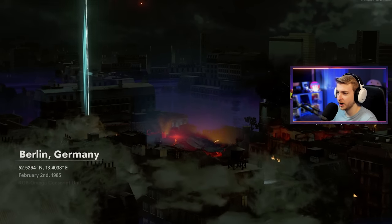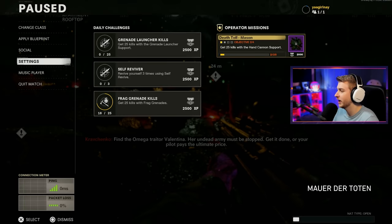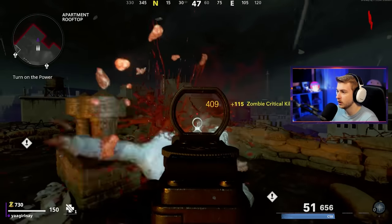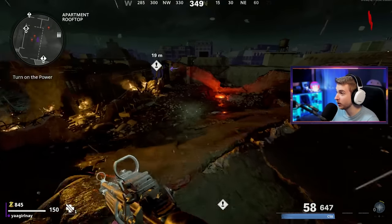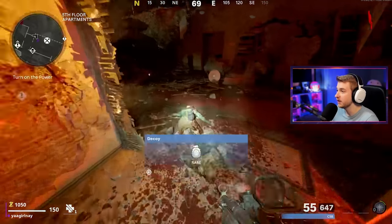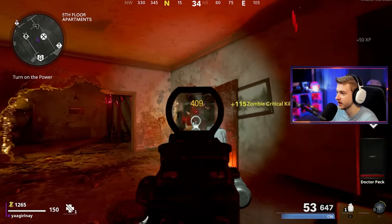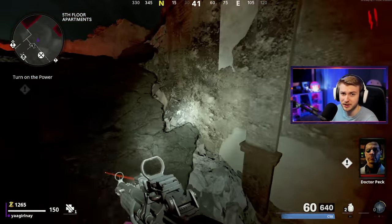Alright, here we go, flying on in. This should be an interesting grind. First things first, I gotta take off these subtitles — I've had them on since our last easter egg. Since we've been flying through those easter eggs, our C58 starting weapon is now blue. We're two easter eggs from completing the super easter egg, which would let us spawn in with a purple tier weapon. But even just blue tier is pretty nice — the damage boost is insane.